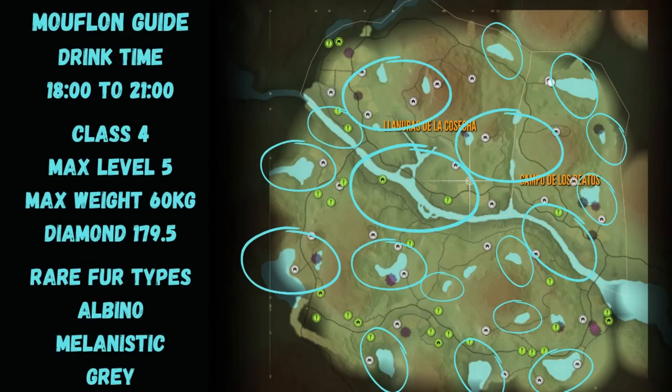Now here's the Cuatro Cañas Mouflon map guide. The Mouflon pretty much drink everywhere — there were only two lakes I didn't find them at, so I left those uncircled, but you could check them. Everywhere else you're going to have zones, even along the river. I really do hope this guide was helpful. If it was, don't forget to like and subscribe — it really does help out the channel. See you on the next one. Bye bye.